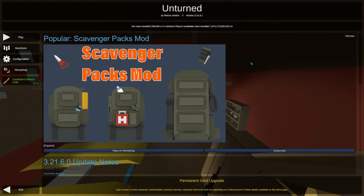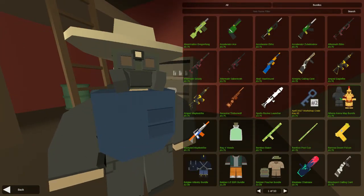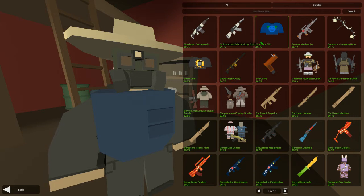Hello guys and welcome back to another episode on Unturned. Before we begin, as you can see there's a new cardboard military knife over here, because they added a new skin workshop. You can buy skins for your guns and outfits, buy new outfits, pool bamboo cues for some reason - a hell of a lot of stuff. Most of it is only 75 pence, which is quite cool.